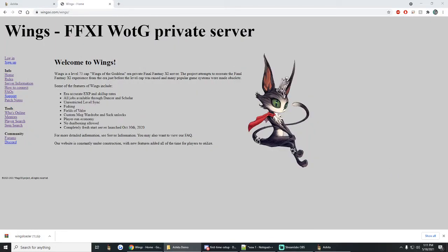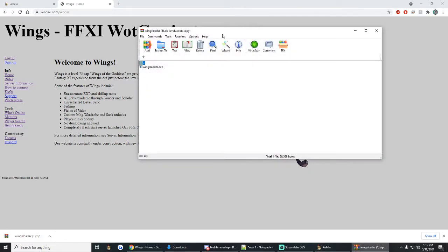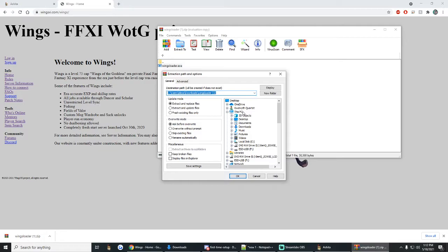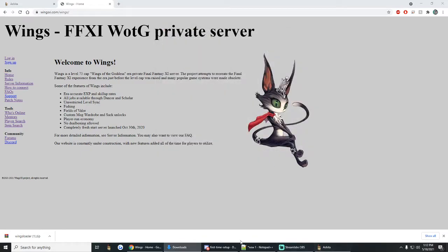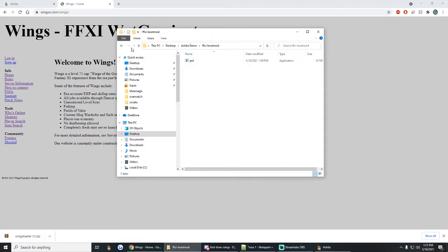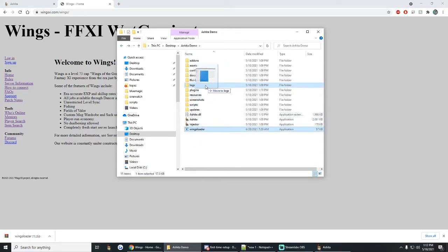We're going to grab that from our Downloads folder and extract it to this Ashita Demo folder. Now it's in the Ashita Demo folder. I'm going to organize it a little bit because otherwise this folder is going to get a little cluttered. This folder is called FF11 Boot Mod — this is where your bootloaders will go. The default one is called POL. I'm going to take my Wings loader and throw it right in that folder. I'll even rename the folder to bootloaders.